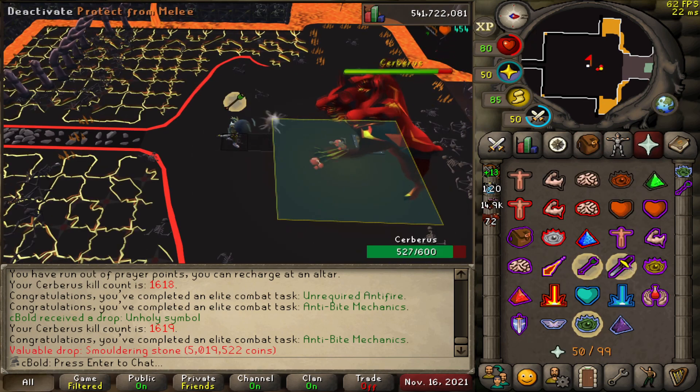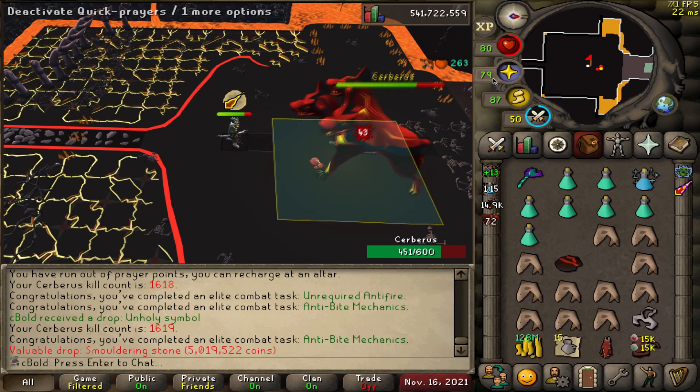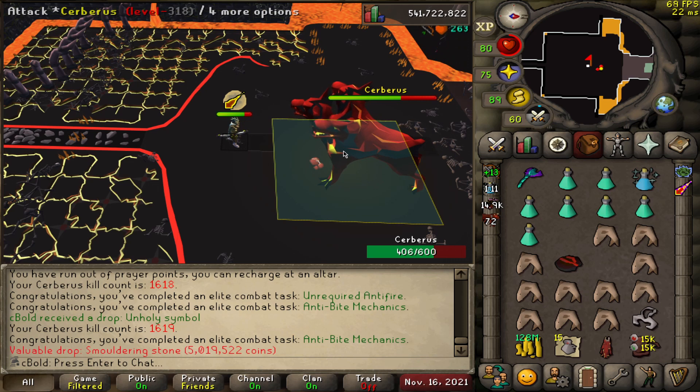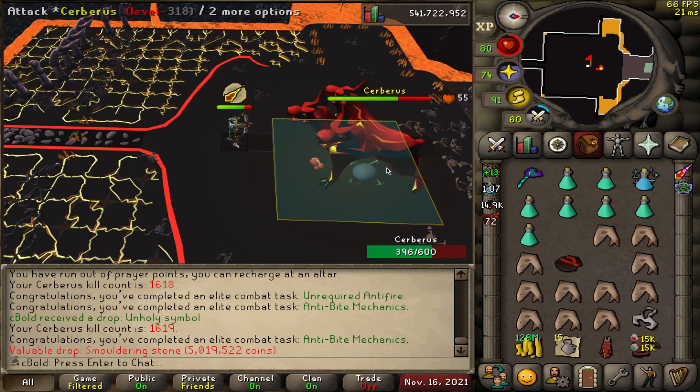We got another smouldering stone — it's the third one on the account. Five mil bank value I guess, nothing much more than that. The grind continues.